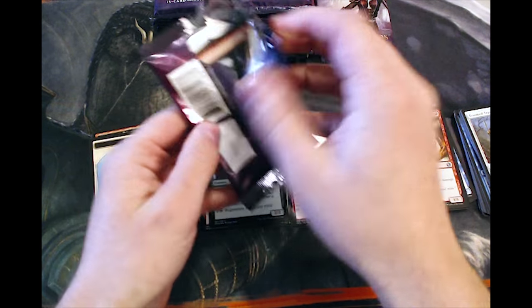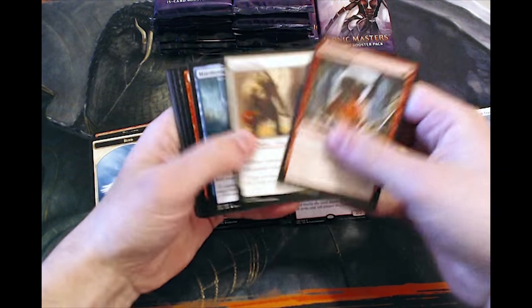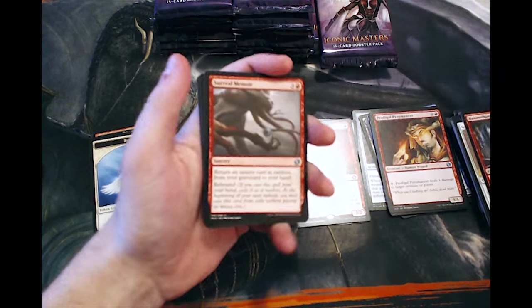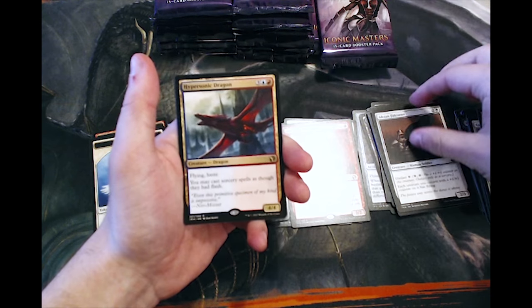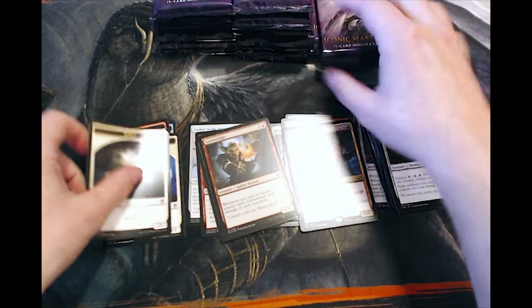I really liked Modern Masters 2017, and originally when I saw this set I was actually really excited about it — I thought there were a lot of good reprints. However, when the full set was spoiled we kind of lost a lot of the value, especially in the common and uncommon slot and even the rare slot with Hypersonic Dragon. Foil Gutter Snipe — that's pretty good.